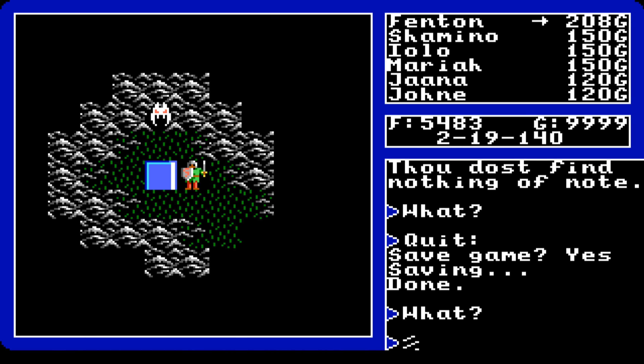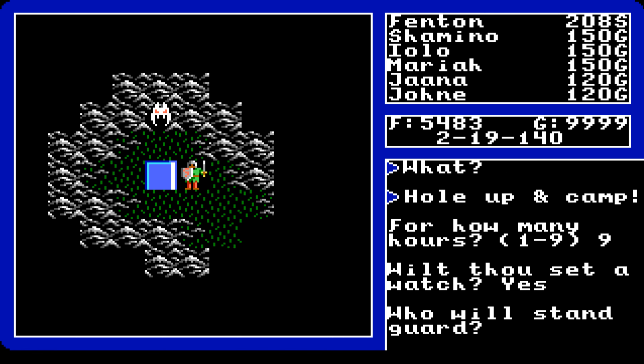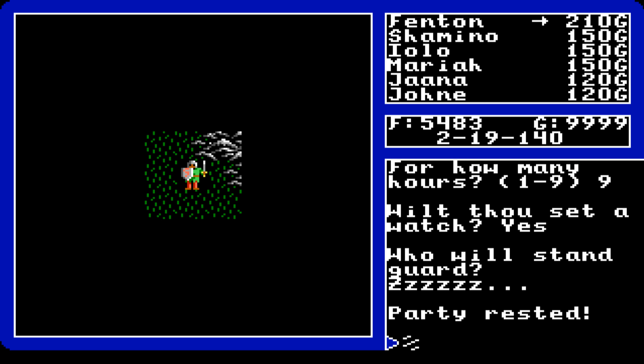In Ultima 5 you need to rest to recover, and also to level up when you have enough experience points. Resting for nine hours is recommended. If conditions are right, you get healed; otherwise it says 'no effect.' During rest you can also get ambushed, so be careful. If your character is at a level-up threshold and you rest and a certain spirit appears, you level up. The ankh amulet makes sure that spirit appears more reliably.